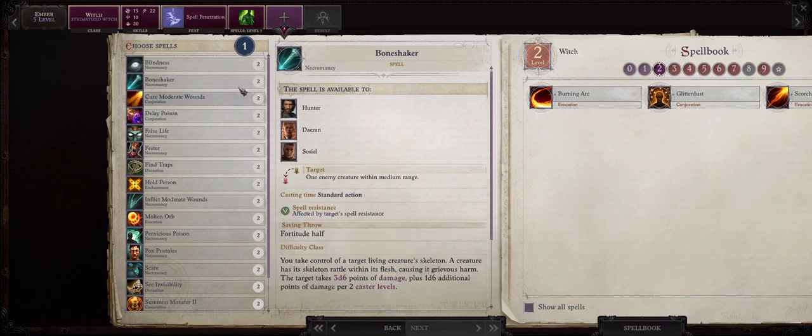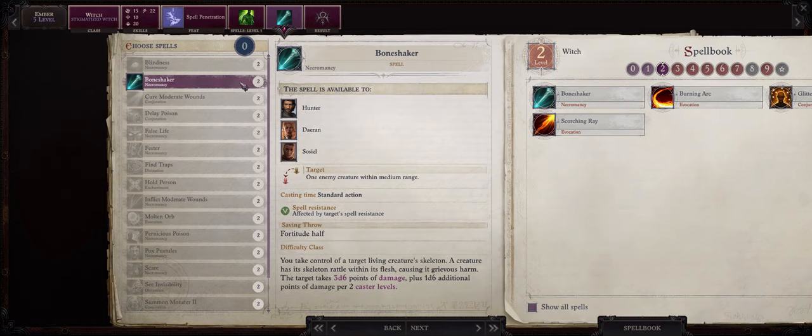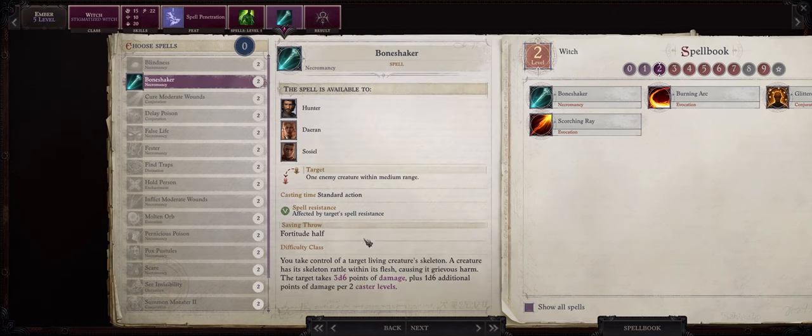For another level 2 spell I would go with Bone Shaker. Do note that she gains the very powerful Scorching Ray spell for free because of her Oracle Curse, and this will basically be the level 2 spell you use for damage as a caster Ember — especially from level 4 onwards when you gain 2 rays for a maximum of 3 rays at level 11. Bone Shaker is here to offer an alternative especially if the enemy is resistant to fire. The best part about Scorching Ray is that it doesn't have a save so the damage will always be full. Meanwhile Bone Shaker does have a Fortitude save, so keep that in mind.